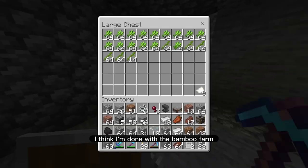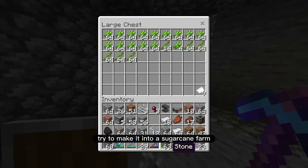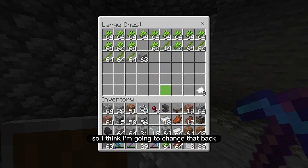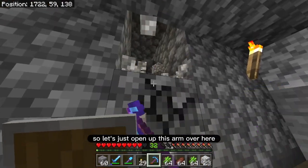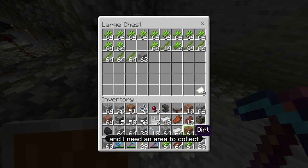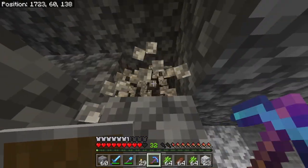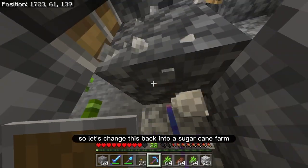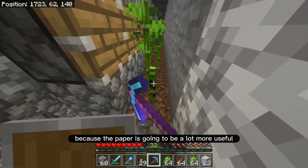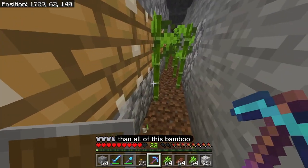Over here, I think I'm done with the bamboo farm. I think I should just try to make it into a sugarcane farm, so I'm going to change that back. Let's open up this farm. I need an area to collect the bamboo I'm about to break. Let's change this back into a sugarcane farm because paper is going to be a lot more useful than all this bamboo.